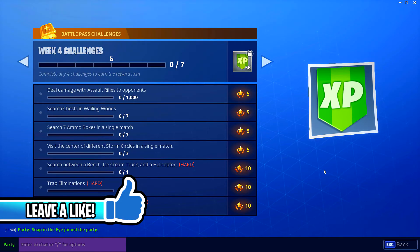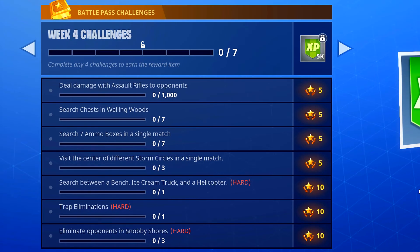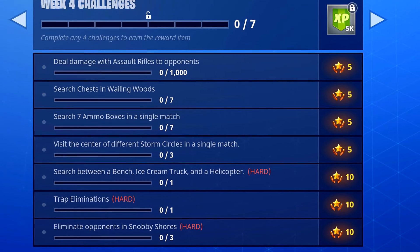You have to deal damage with assault rifle to opponents, search chests in Wailing Woods, search 7 ammo boxes in a single match, visit the centre of different storm circles in a single match, search between a bench, ice cream truck and a helicopter, get trap eliminations, and eliminate opponents in Snobby Shores.